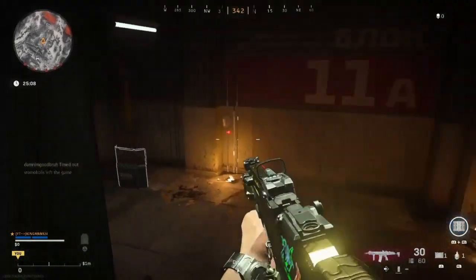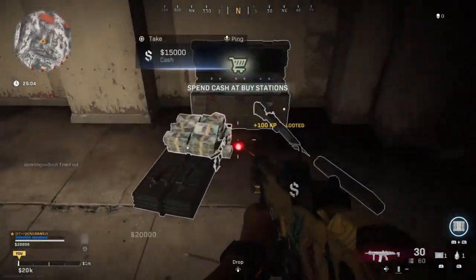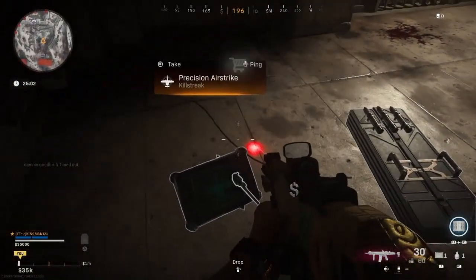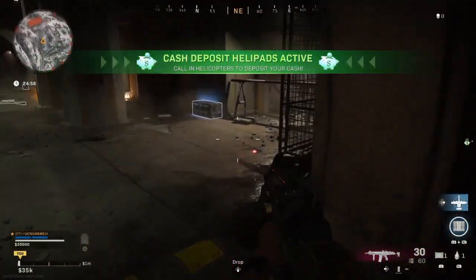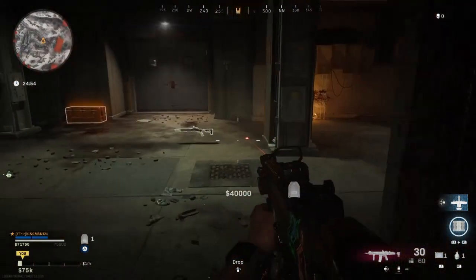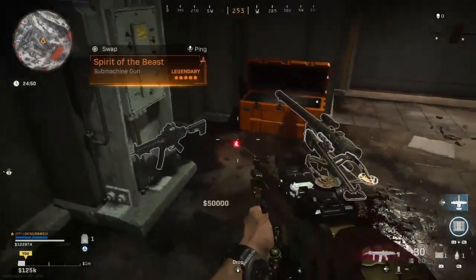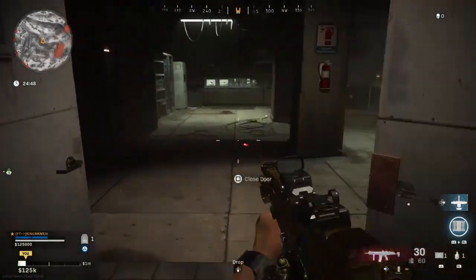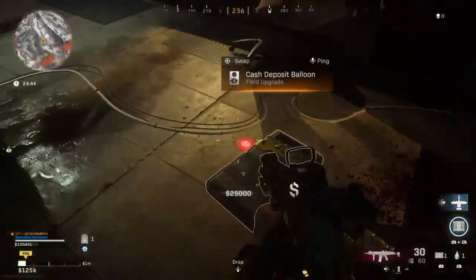Once you're in here you can pretty much explore and it's really insane. The good thing is you can get all the money and all the weapons you want, but the bad thing is you can't get the minigun and you can't get the blueprint for the SMG. The reason for this is because the easter egg is not activated — if someone does activate it, you'll be able to get the minigun and the SMG blueprint.